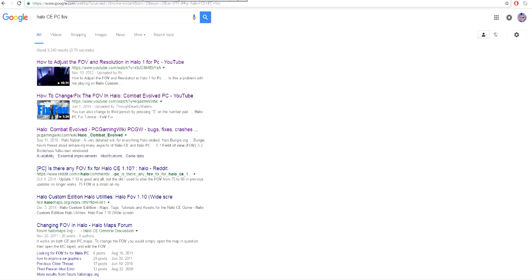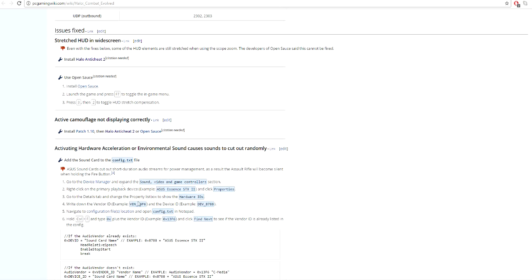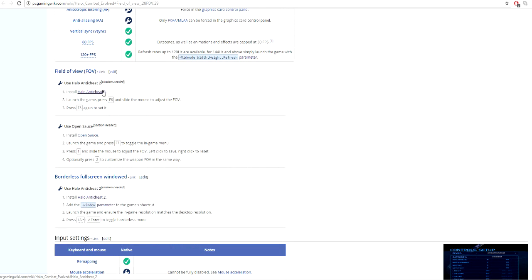So what I did is I went to the wiki — that's not the right wiki — and I found something called Halo Anti-Cheat 2. It has all kinds of different things in there, but the main thing you want to do is get the FOV slider that's in it.